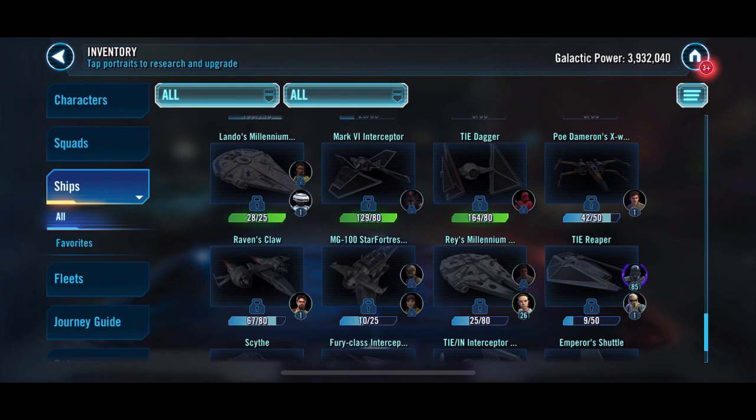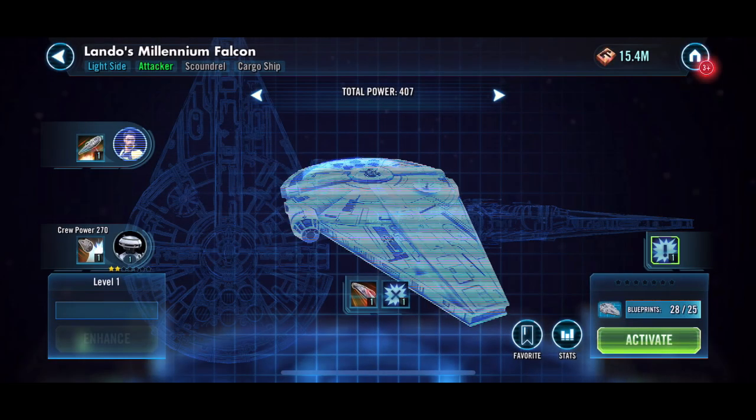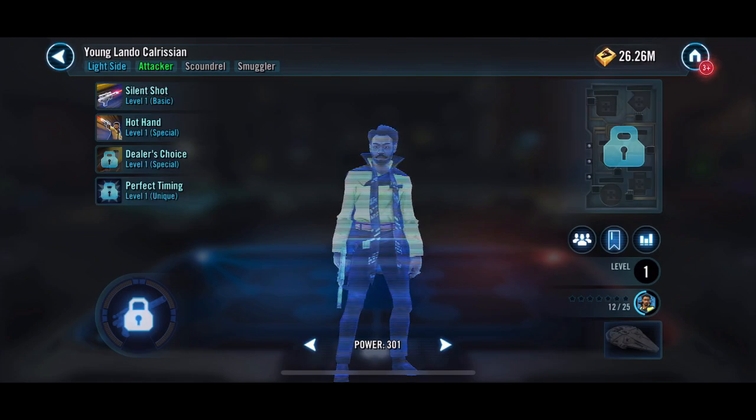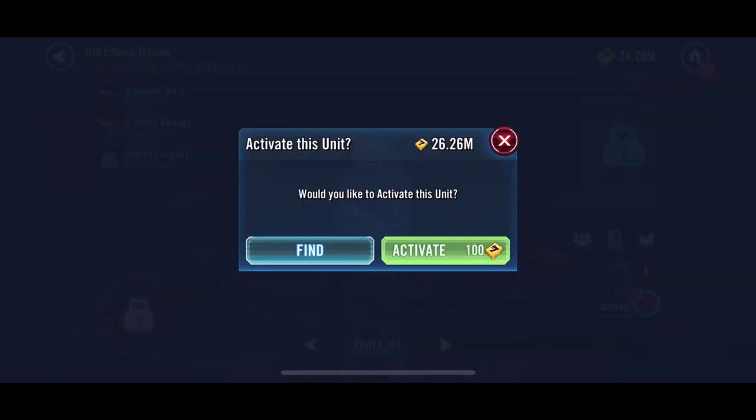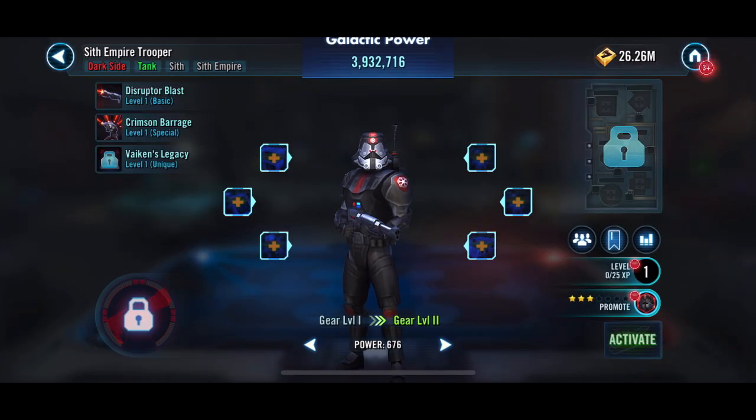We are working on a Disturbance Bomber and will continue working on that. Right now we are just trying to get the account to four million GP so we can do Proving Grounds, and we'll see how we do with that.